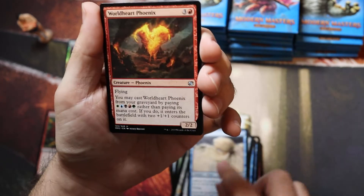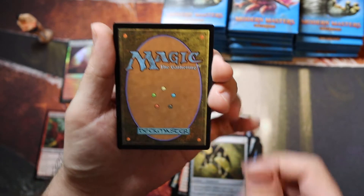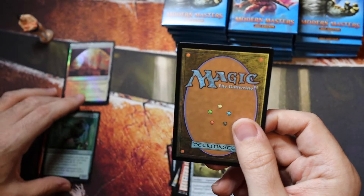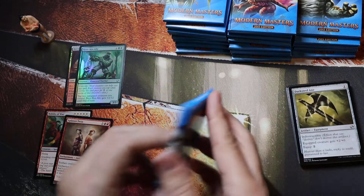Cool Molox. World Heart Phoenix. Darksteel Axe — isn't that a lovely card? Look at the foil. Rootkin Ally, with Splinter Twin. Not bad, not a bad rare — not a good one either.